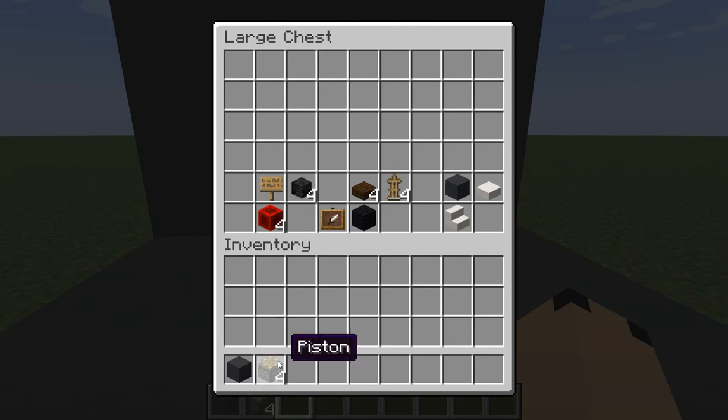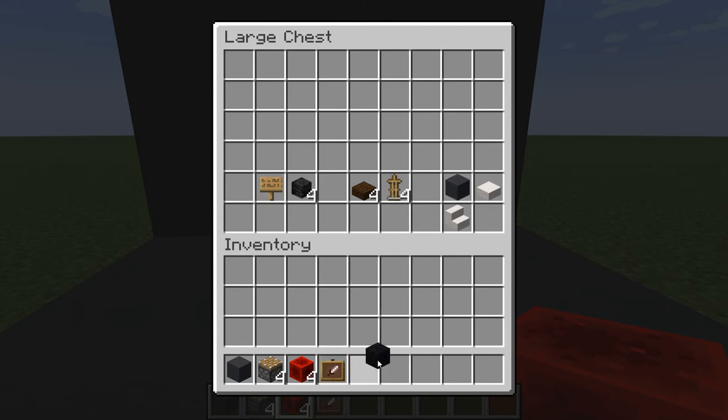You'll need four pistons, four redstone blocks, an item frame, a black wall, four slabs, four wither skeleton skulls, one sign, four armor stands, one quartz stair, and one quartz slab.